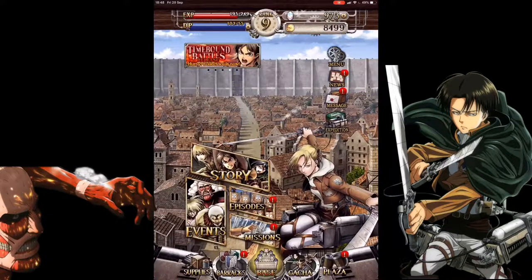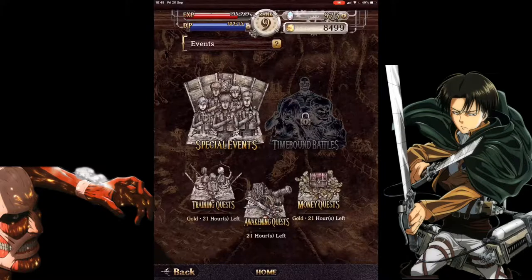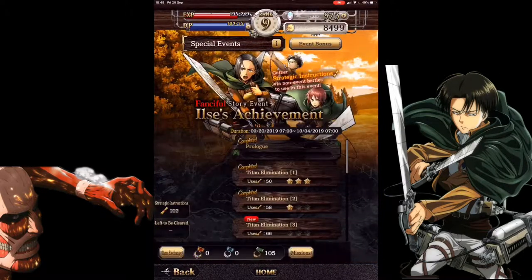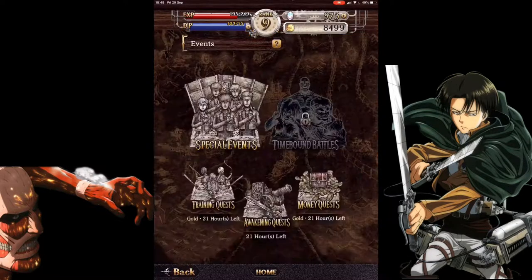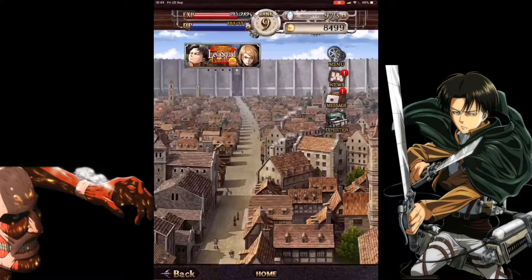There are also events to get more money, an awakening quest to awaken your characters, and a training quest to get XP. There's also a special event where you can get a five-star character — I have no idea who this person is, I must be a bad Attack on Titans fan — but you can do this to get her five-star quite easily. They also have a login campaign right now to get five-star Eren.